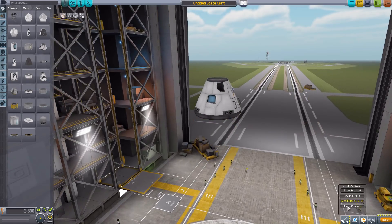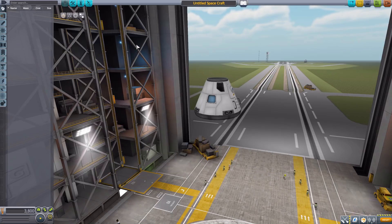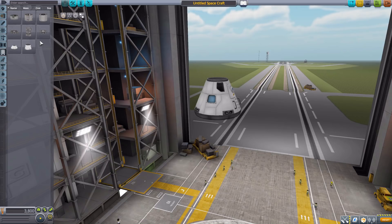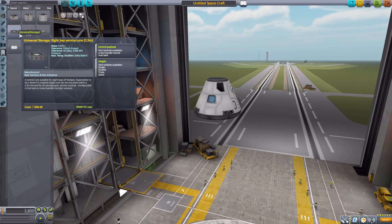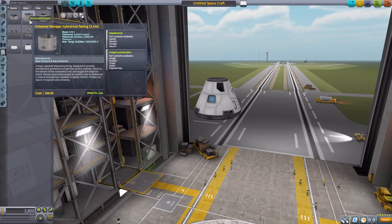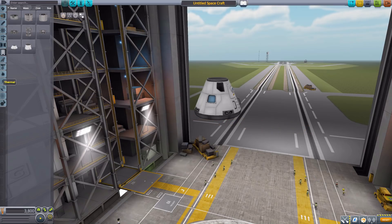We'll turn on our Janitor's Closet mod filter, leaving on Universal Storage 2. We're going to head into the Payload category first, as this is sort of the crux of the mod. The idea is that you have these different storage bays for your configuration, which you then include with one of these fairings to add all the different storage devices onto it.